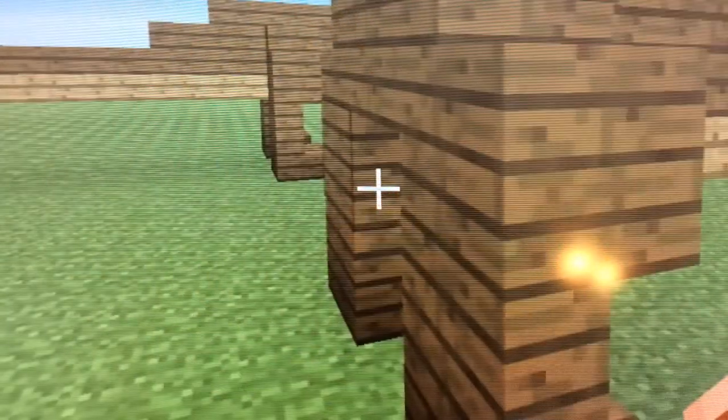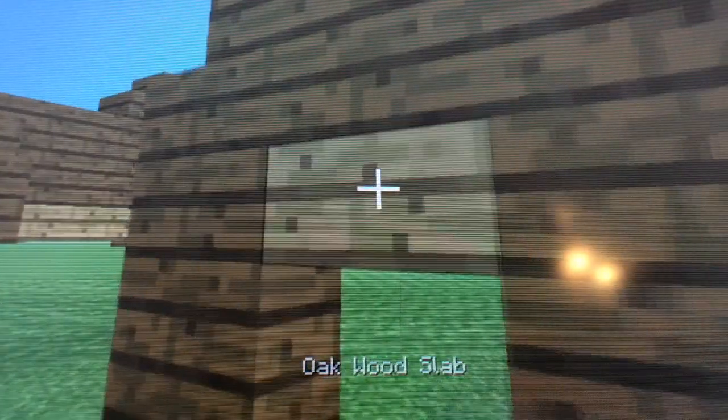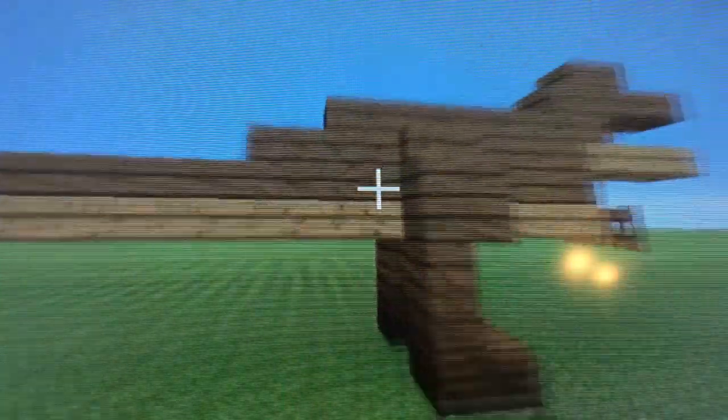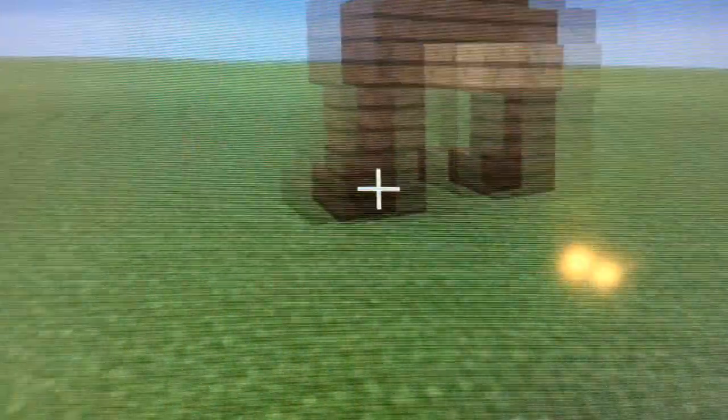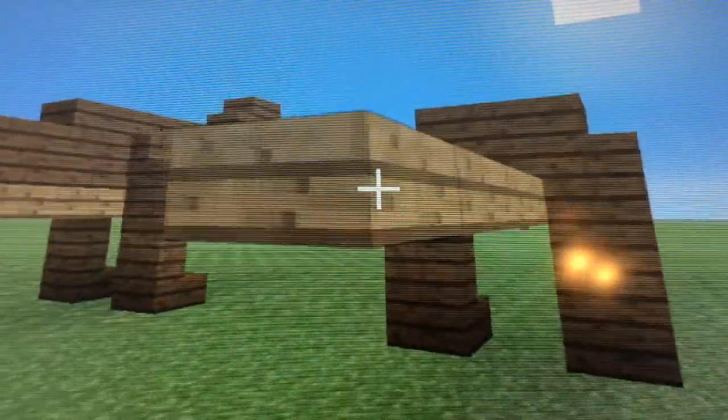Now we're going to make the tail. You're going to put an oak slab right here, reach it out by five — one, two, three, four, five.